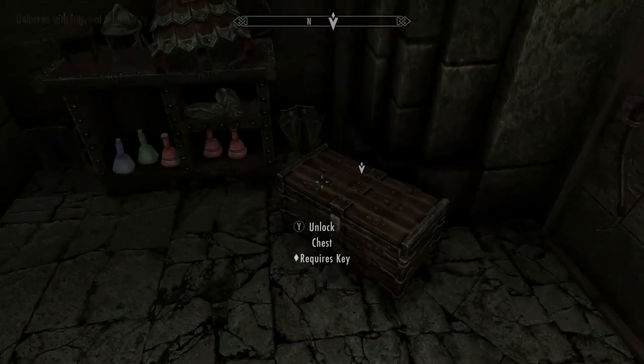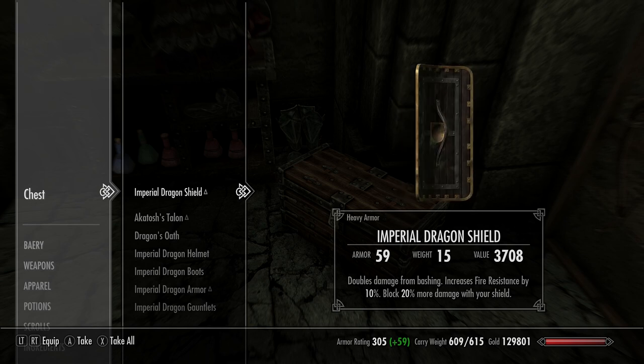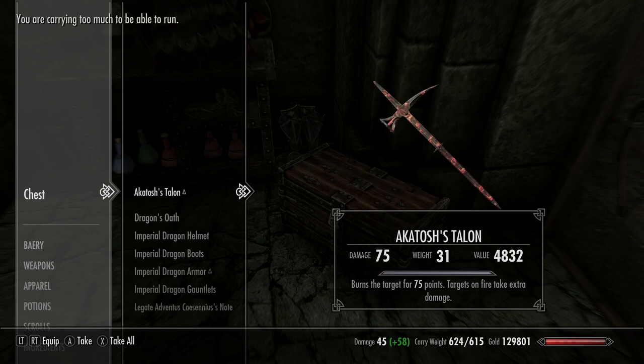Since I've sided with the Imperials, I'm going to the chest and picking up all the items inside. Make sure you take everything, otherwise the next stage of the quest might not begin. It's got some really cool sets in there.